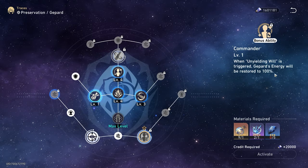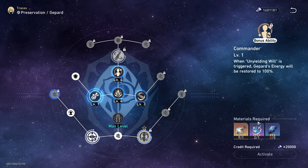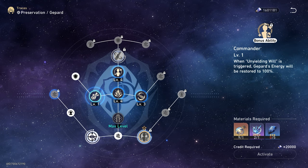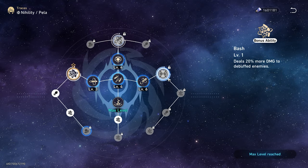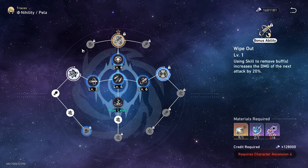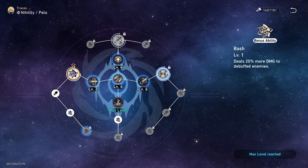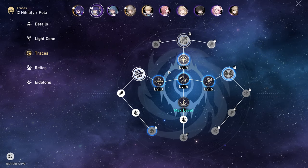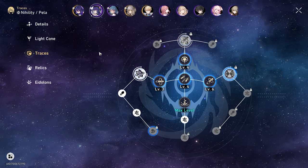I want this Trace because it gets Gepard extra energy when he revives with his talent. So I can do Cocolia this week, and you only need two materials — you don't even have to do all three Cocolia runs. You can then look at another character and see what they need, because so far the only reason these Echo of War materials are needed is for these big Trace unlocks. Every character gets one at around Ascension 2 or 3, Ascension 4, and again at Ascension 6.